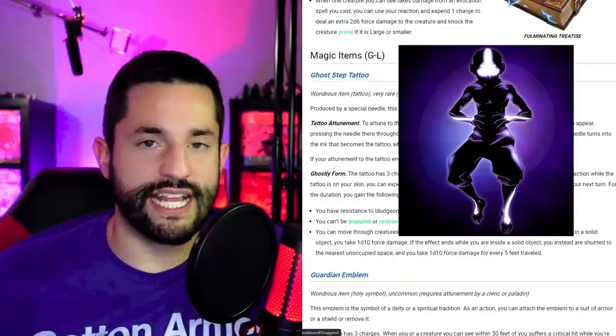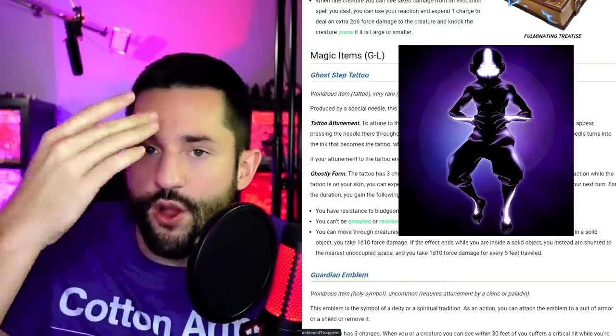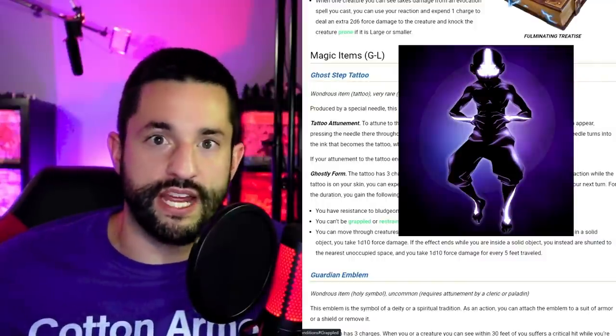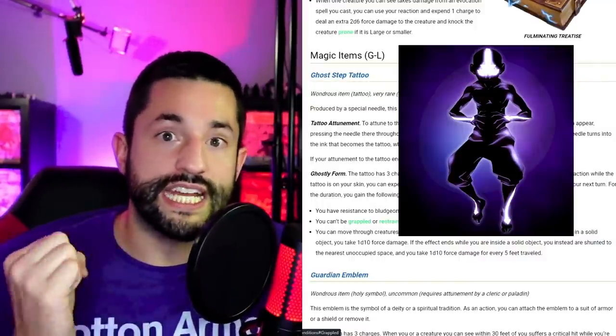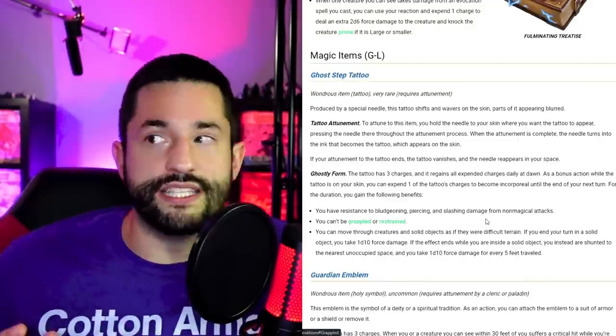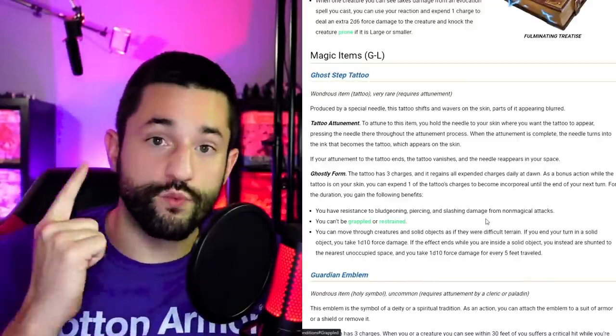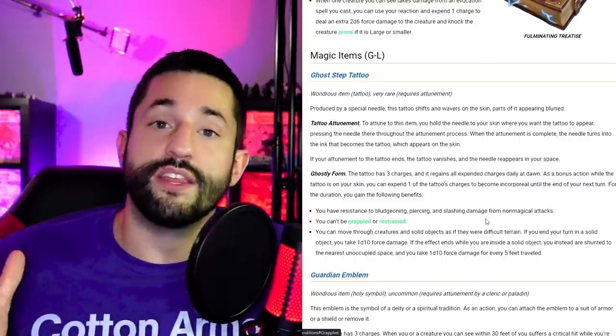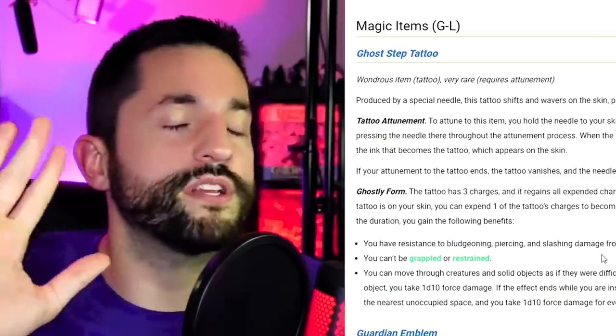If you've seen Avatar: The Last Airbender, think of Aang's tattoos with that arrow on his head. You could think of this as a transformative tattoo where he has one charge to enter the Avatar State. How I'd handle transformation tattoos: there's one charge, and as soon as you enter it the tattoo glows and triggers the effect. When it's gone it's gone, but it comes back at the end of the day.